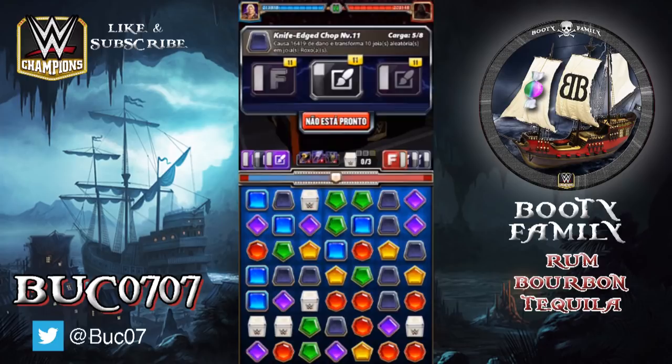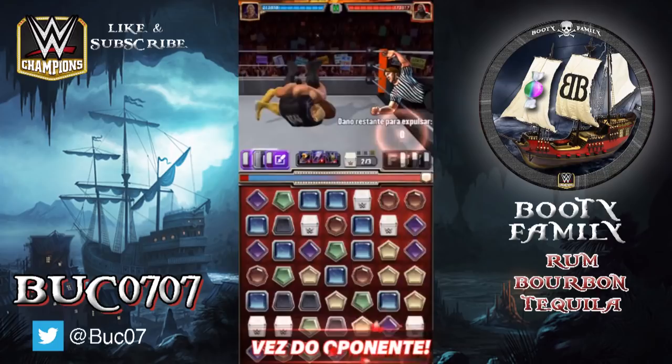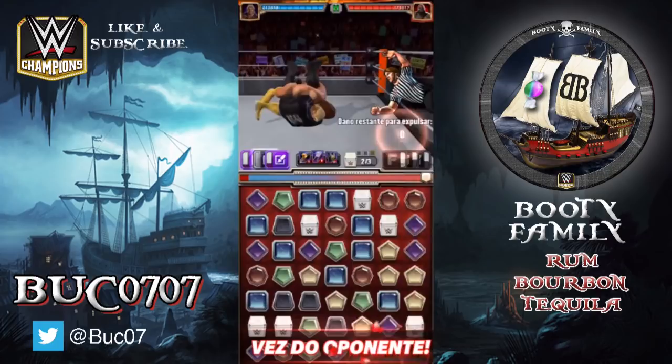That match is done. We'll go against Mark Henry again with the same setup. The Hammer does have an alternate setup where you take out the purple moves, the finisher, and the green-into-purple, and you run with a second black move and a green move.